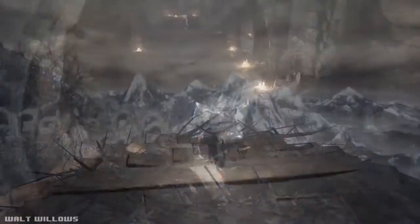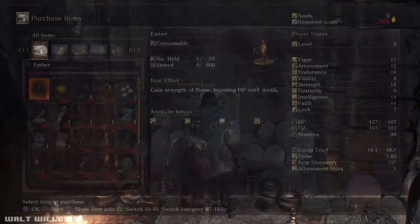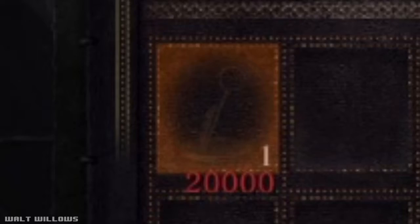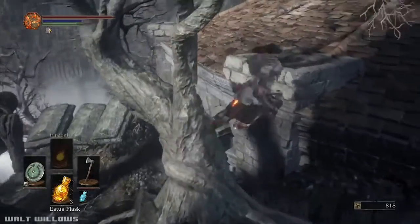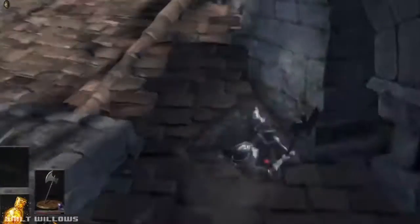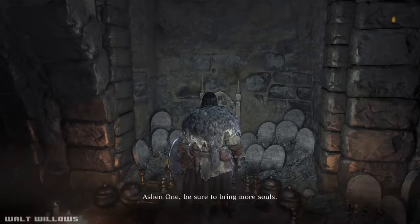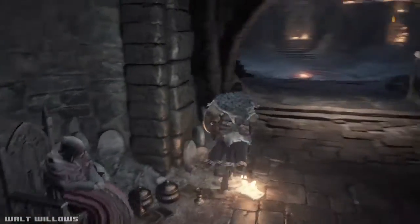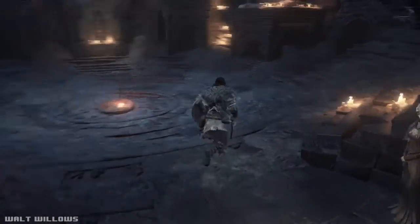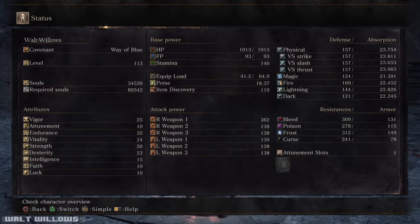All you have to do to get to Snuggly is first buy the key from the old lady at the Firelink Shrine — it costs 20,000 souls. There's also a glitch to get to Snuggly without the key, but it takes time, so I'd recommend getting the 20,000 souls instead. At the beginning it might feel like a lot, but trust me, they are easy to get.